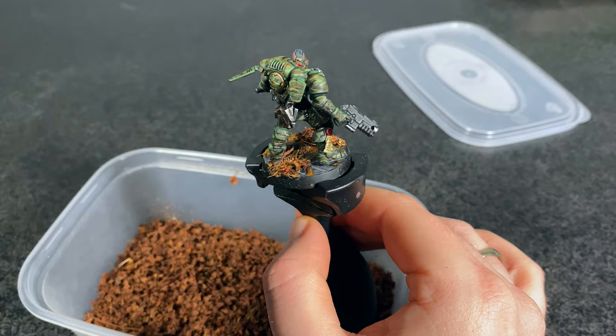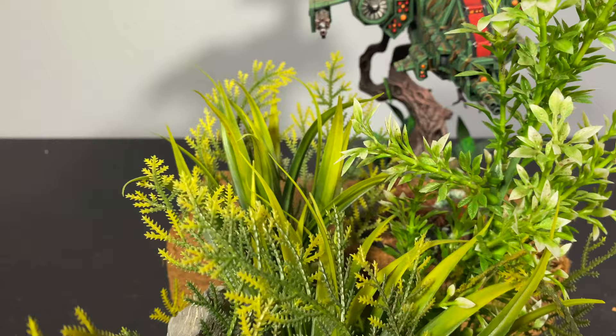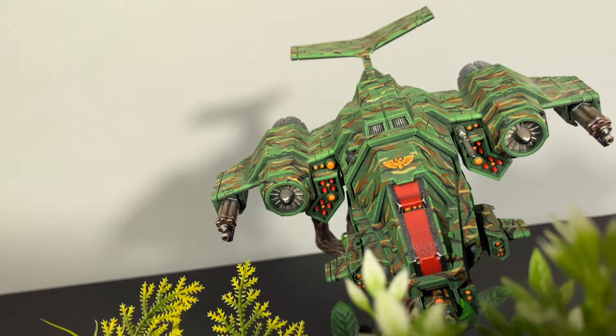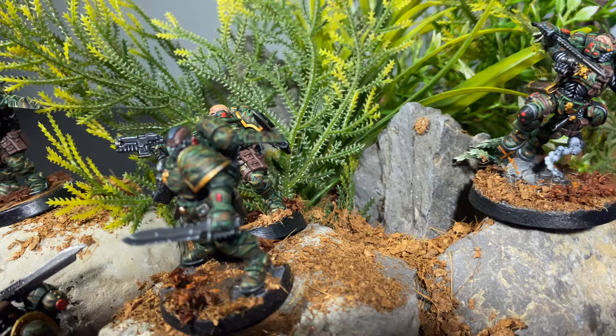Now time for a look at the finished model with all his friends. This camo pattern can also be used on vehicles — if you have a look at my Space Marines plane, you can see that the way I've separated the panels is by not painting the camo pattern on the edges, so you get nice definition in areas like the wings and the main body. All of these guys look fantastic together and you don't even notice that I've painted the newest one slightly differently from the rest.